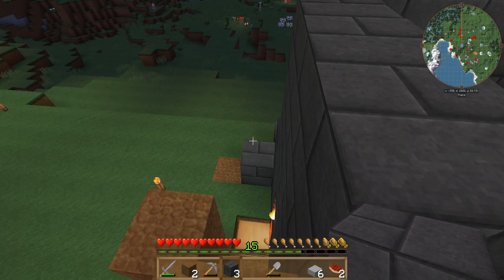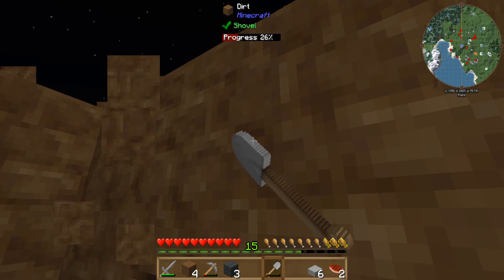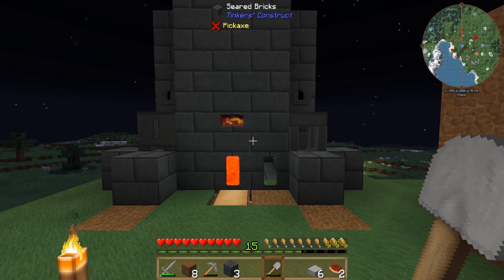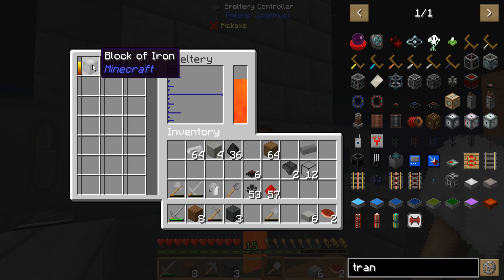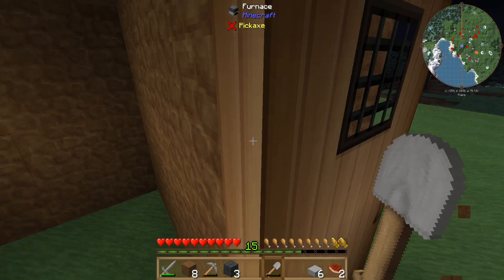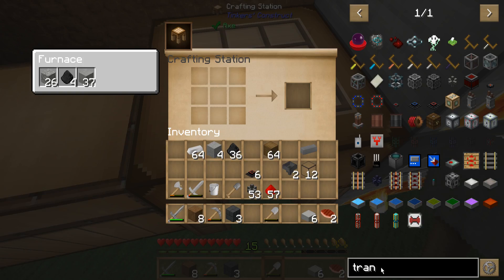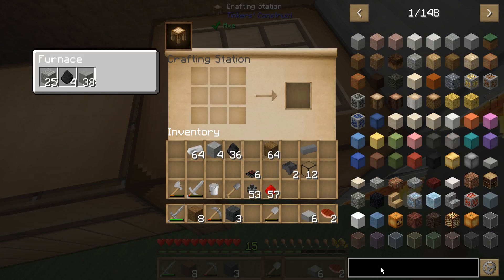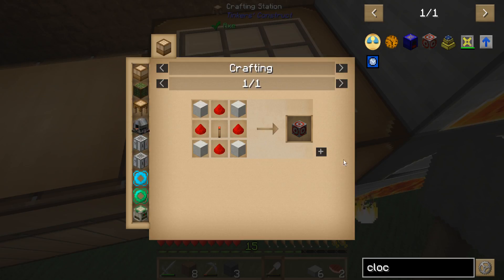All right, well we got one more layer on there. We don't really need to get much bigger than that. But let's hurry up and melt this thing while we're waiting. Let's do this real quick — actually, no, let's just do this, it'll work quicker. A clock — torch, redstone, four stone. Okay.